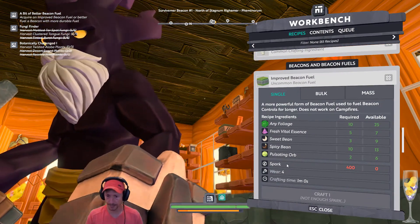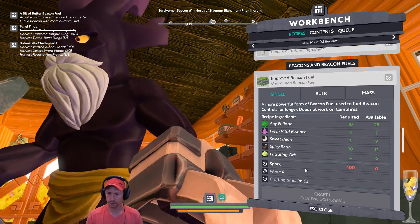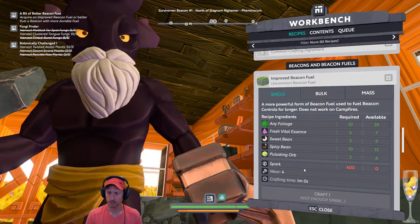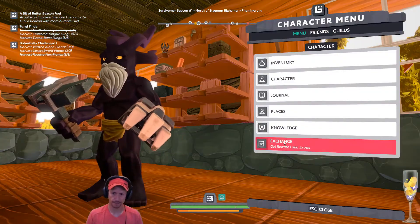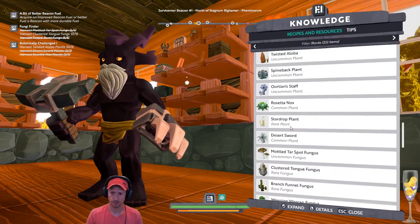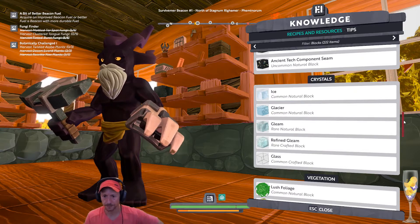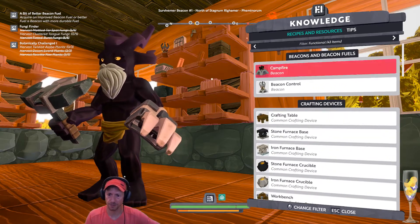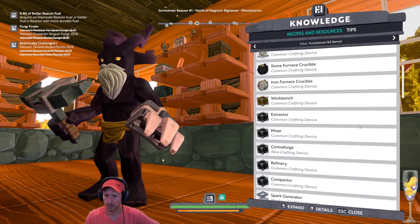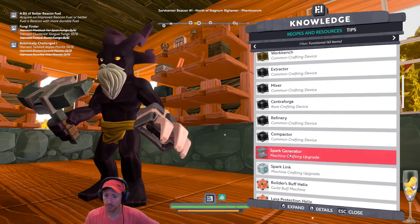I didn't expect this, guys. Look at this Spark! We need 400 Spark and we have zero. Jesus Christ, what's Spark? Spark is that thing that Digby has in his house. We need a Spark Generator — a Machine Crafting Upgrade and a Spark Link.